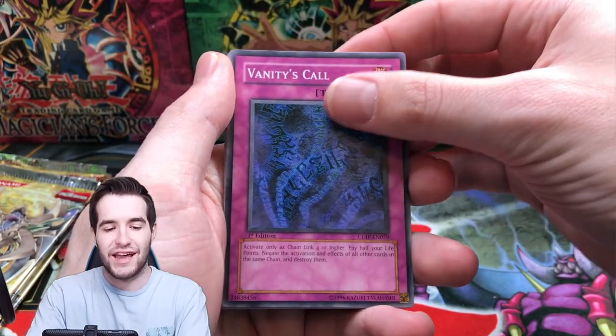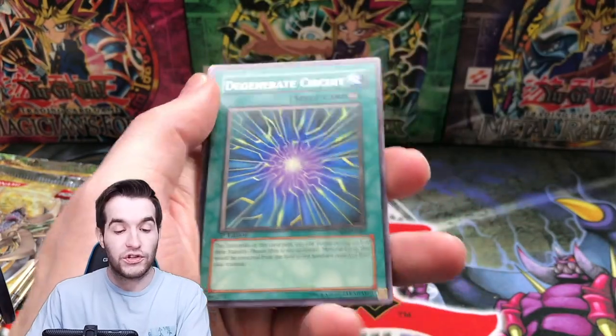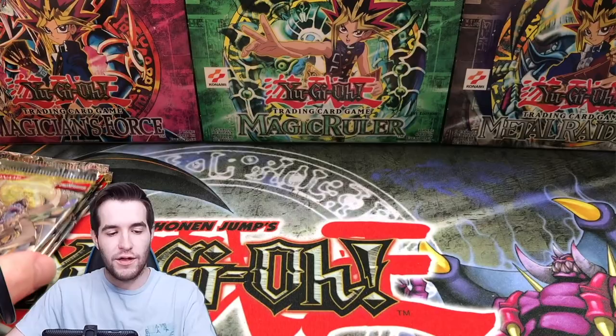I figured because we pulled like a ratio in the first half that it was going to slow down. Cyber Ogre, Typhoon, Degenerate Circuit — there's the rare version. So we've pulled the rare and the ultimate of both of our ultis.